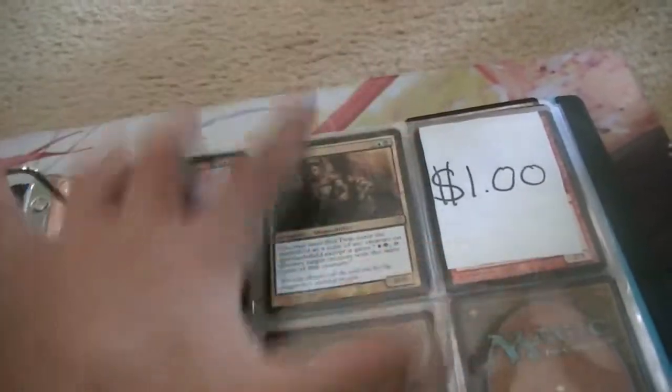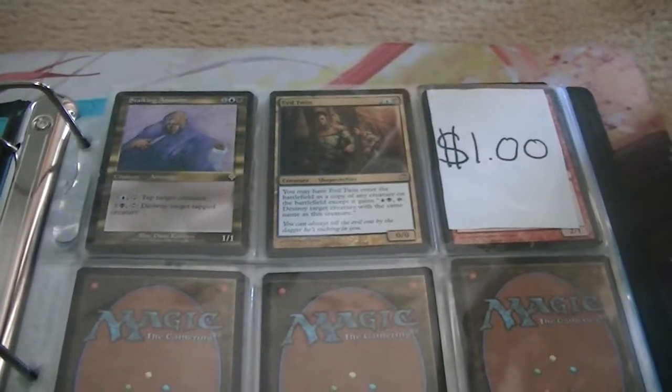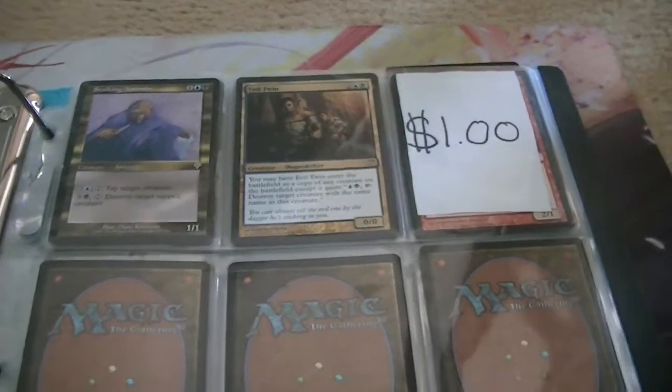All of them are classic one dollar cards, but I'm giving them to you — so one dollar a piece, or six for five dollars. That's a foil one. Foil Scurse Daikai Priest.